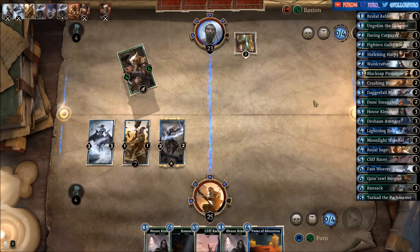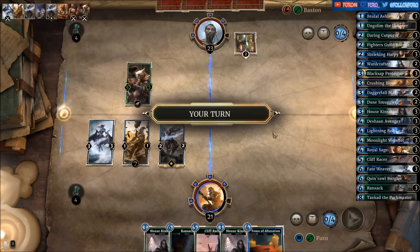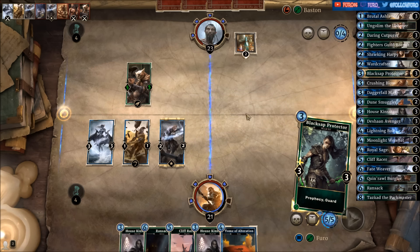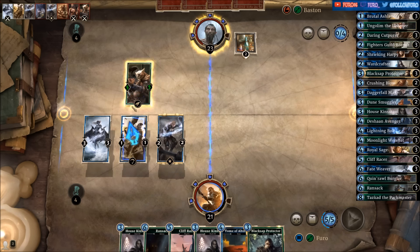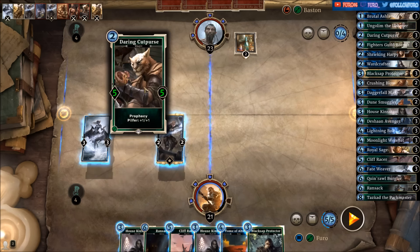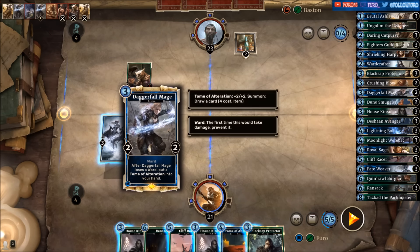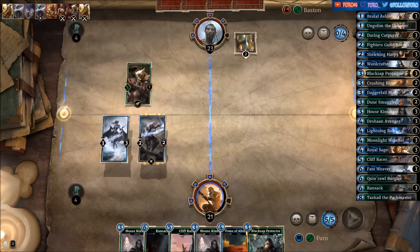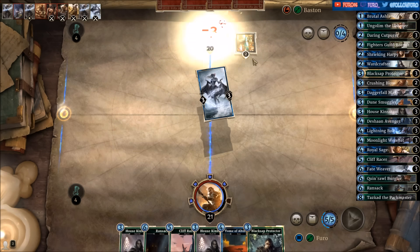He'll go for the face again with the Cat Purse — that's okay, that's definitely okay. We're using the Bootlash Lander here, hopefully hitting the Cat Purse — and that's the case. So we can use the Daggerfall Mage to take it out, and let's hit him for another three. There is a Prophecy!